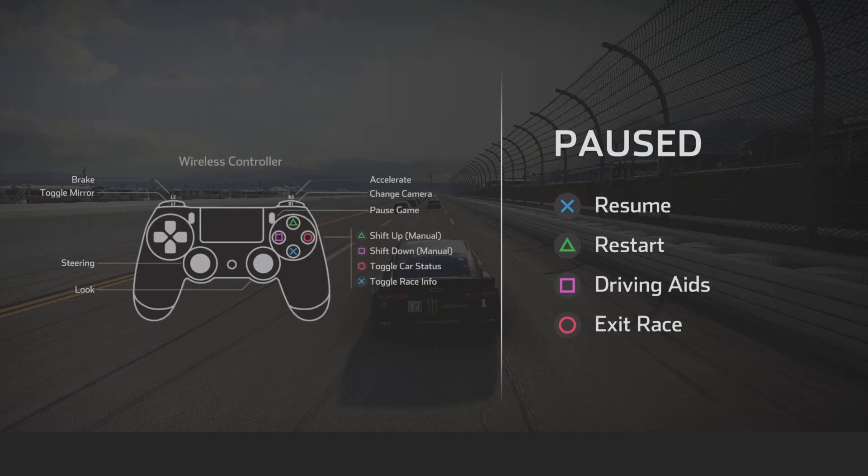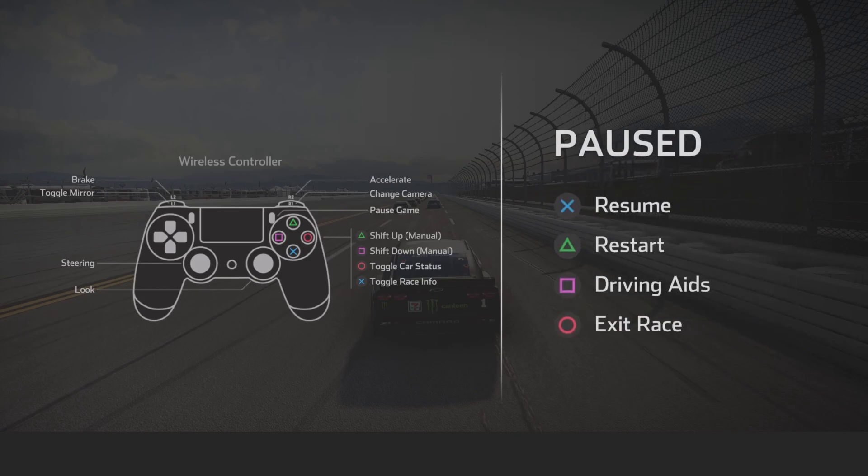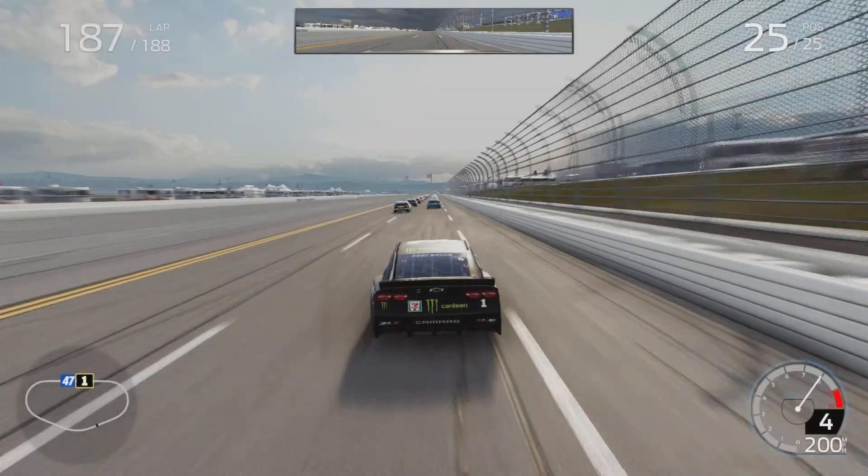Alright guys, like in the previous videos, as soon as you get into the race just go ahead and pause it real quick and go into your driving aids. This is NASCAR 101 — any time you race Daytona or Talladega, and Michigan is definitely an exception as well, but literally Talladega and Daytona every time, put that driving aid to Expert. If you put it anywhere else you will not be competitive — you will literally be a Rick Ware Racing car fighting for your top 35.